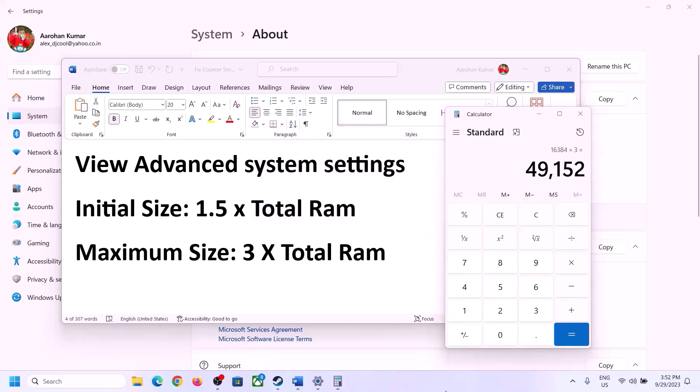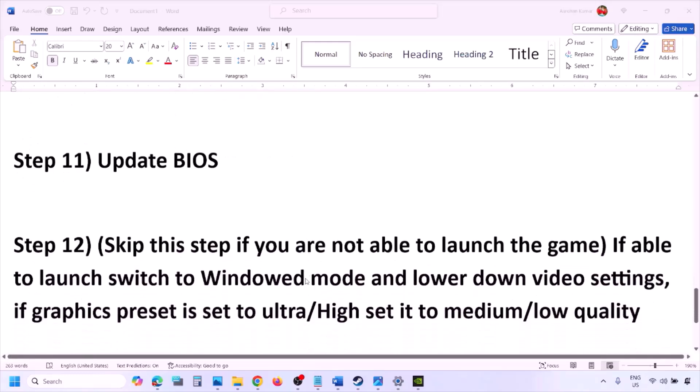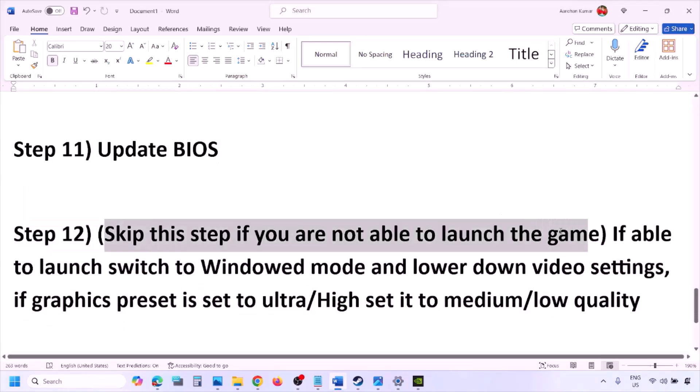The next step is to update the system BIOS. Go to your system manufacturer's website — Dell for Dell computers, Lenovo for Lenovo, etc. Select your model number, find the latest BIOS update in the software and download page, and download and install it. For laptops, make sure the battery is above 10% and the AC adapter is connected before updating. During the BIOS update the system will restart — do not unplug the power cable. After the update, log in and launch the game.